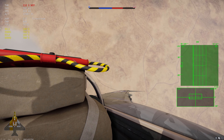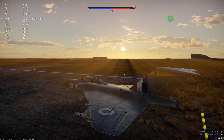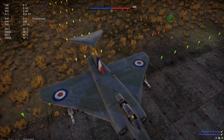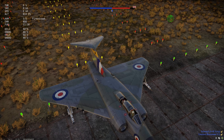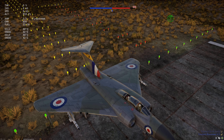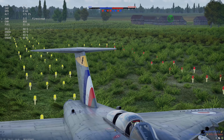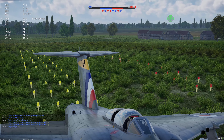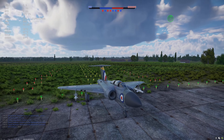So first, this is how the pre-patch tail section used to look - only the little tabs on the ends move, like trim tabs, not the actual tail itself. And this is what it looks like now: the entire tail section moves. This is correct to life.